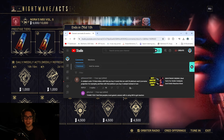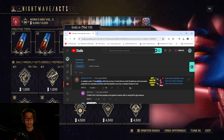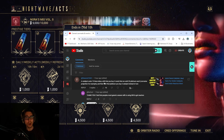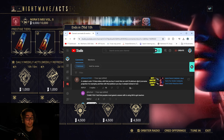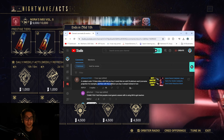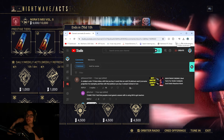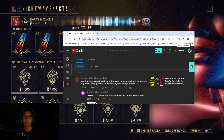This commenter said: a catalyst costs 75 Nora tokens. With that, you buy three mods that are sold at 20 platinum each — Corrosive Projection, for example. And then with that platinum, you buy three catalysts instead of one. Genius. But that adds another step — trading — which we weren't going to do.